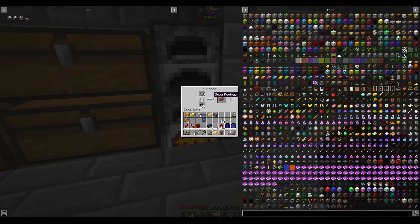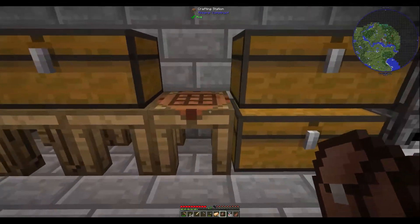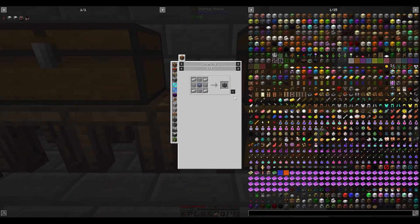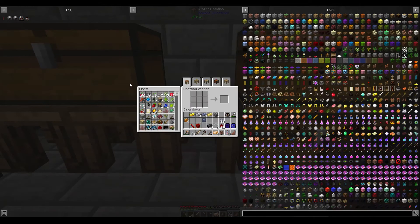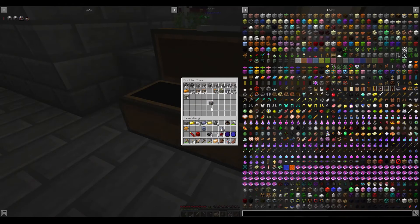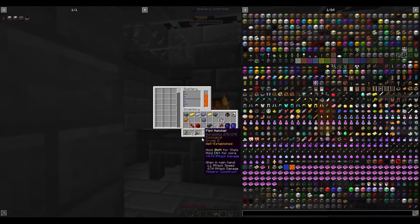Welcome back everybody. We're working on the bricks right now. Let's go ahead and get started with the other stuff first. There's our steam dynamo. We need to make our — did I not make enough fire? I guess I did not make enough fire. We'll throw one more in there — I just need one more.